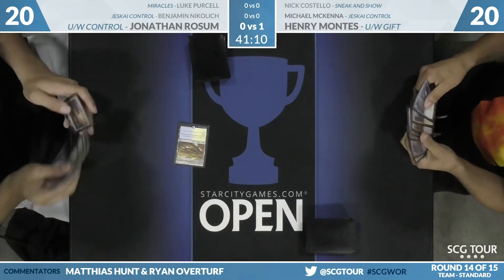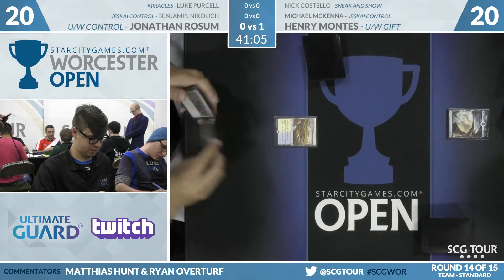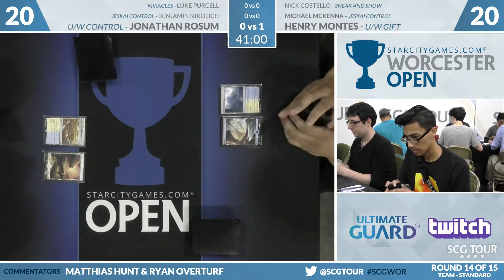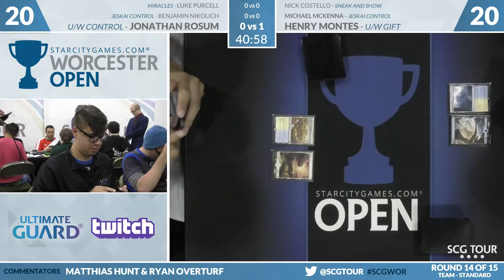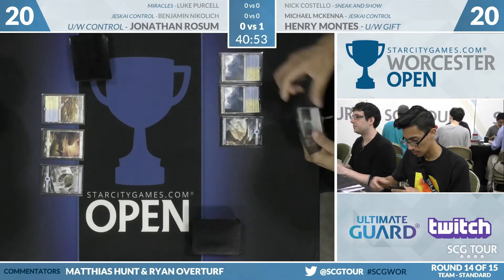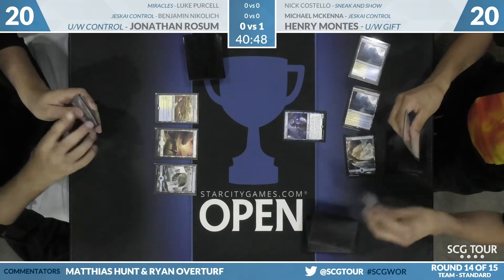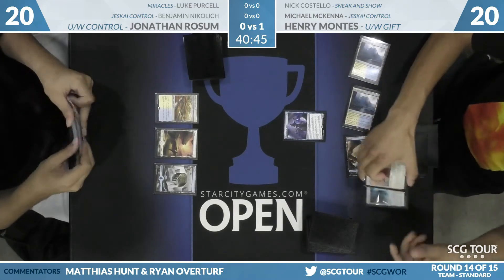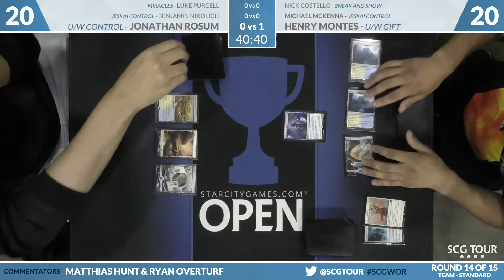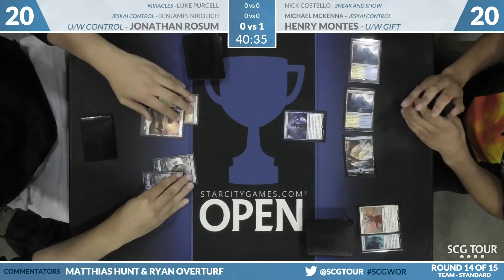Henry keeping on six. There we go for game two — nothing as crazy this time from Henry Montes. No turn-one Minister, so it's going to take some time to set up. John's completely happy to just trade lands. Champion of Wits is the first play from Montes; John will say that's fine. Discarding Angel of Invention and God Pharaoh's Gift. You hope to Seal Away the Champion in this kind of matchup — preventing that from being eternalized is a big deal.